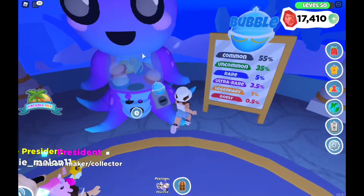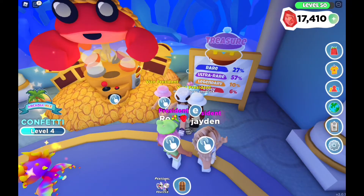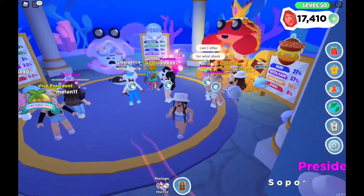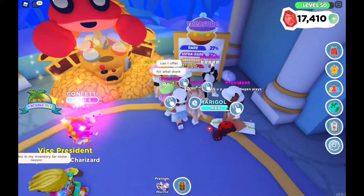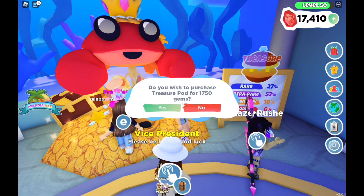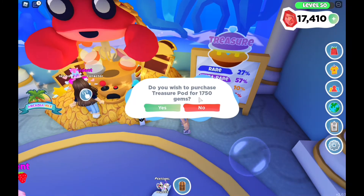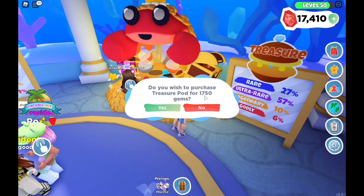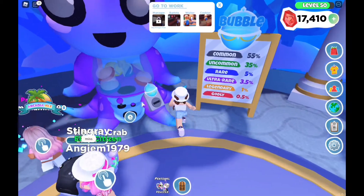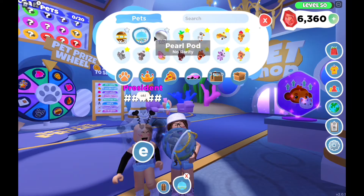Here you can see the three pet pods: the bubble pet pod, the pearl pet pod, and the treasure pet pod. These all look super cool. Let's take a look at the prices of each. The treasure pod you can purchase for 1750 gems, and this one gives you the best chances for getting the better pets. The pearl pod costs 1250 gems and the bubble pod costs 850 gems.